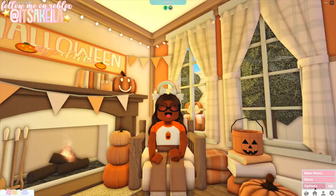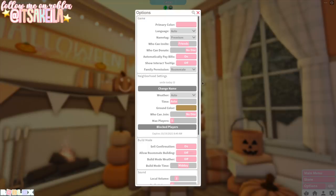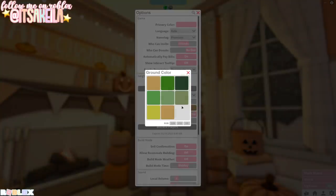So if we click the settings button and go to options — I think the background is blurry now, which might be new. But look right in front of us: it says Neighborhood Settings, and now we have the option to change the weather, time, and ground color. Right now the weather is on auto, but we can change it to clear, rain, fog, or thunderstorm. For the time, it's also on auto right now, but I can set it to 8 a.m. and just keep it there until I want it to be nighttime.